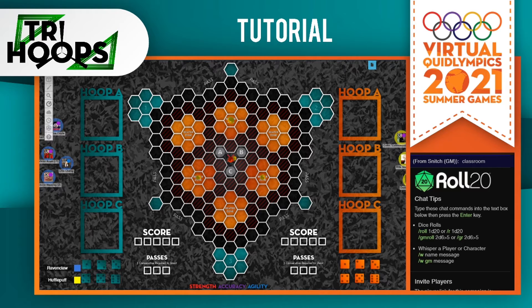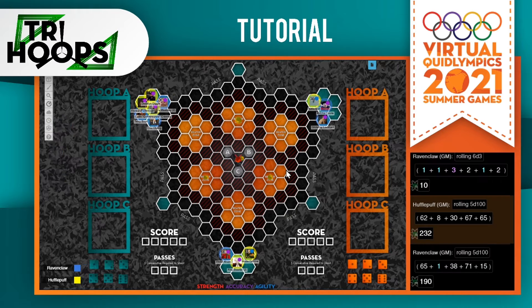To start the game, each team will be rolling 6d3 to find out where they start. You'll notice on the field the quaffle and one bludger are in the middle. You do not actually need to step into the middle space — in fact, you're not allowed to. There's a big X right there. So if you'd like to pick up either of those balls, you just have to stand in one of these adjacent spaces.